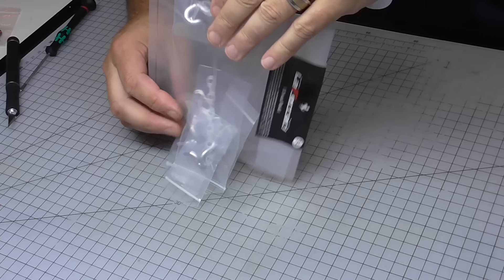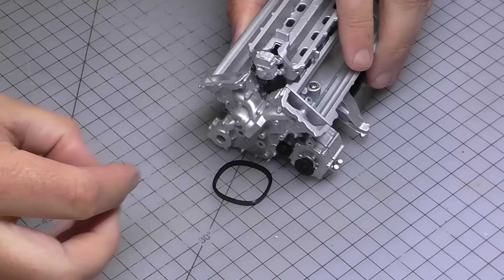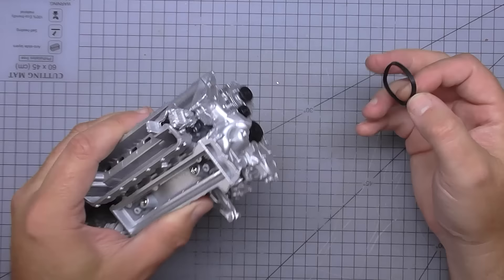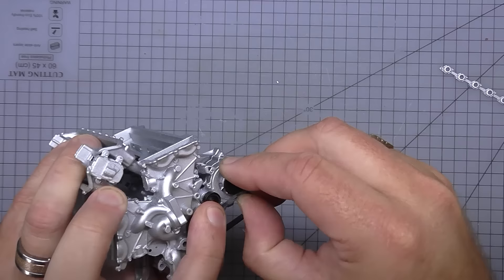In stage 34 we're doing the crankshaft pulley and the water pump. In stage 31 we had a crankshaft pulley and also a belt, so we need those parts now. I'm going to be putting the crankshaft pulley onto this centre hole right here - it's just a push in, make sure it's in all the way. Then I get to put the belt on, which is going to go around this part here and sort of underneath this one here.